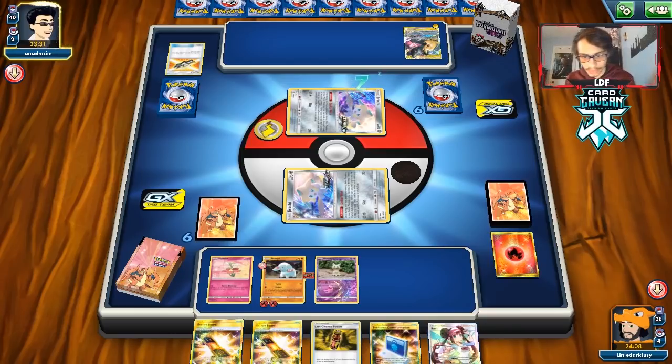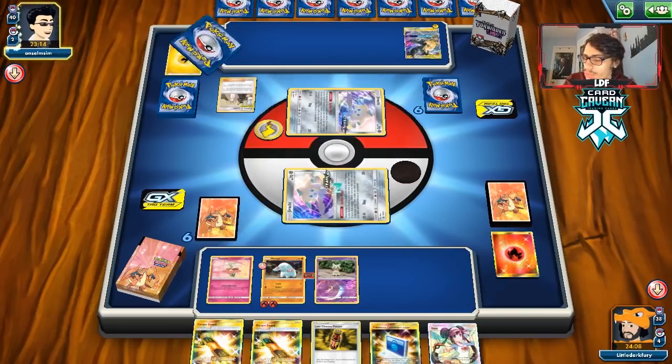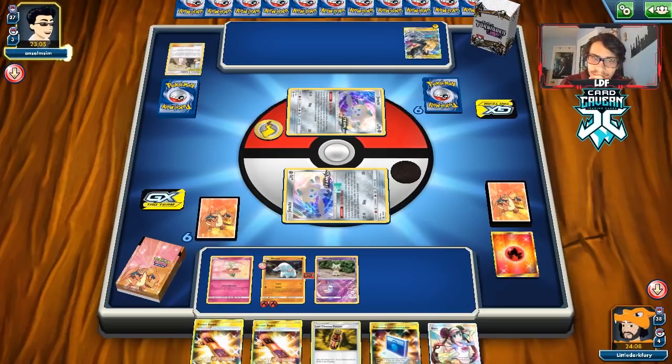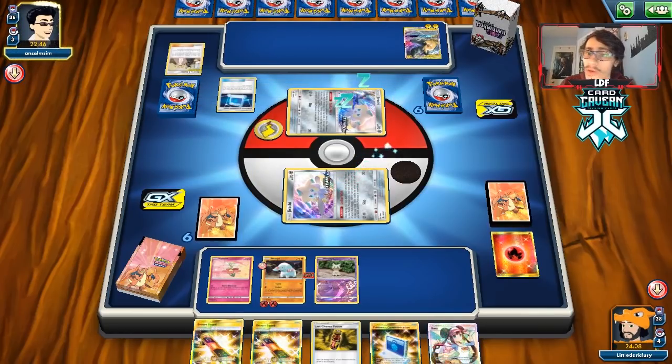If they get Full Blitz off this turn, they'll probably knock out the Florges baby. The Mimikyu in play is cool, but since we're not playing against Mewtwo it's not that useful. Our opponent has a huge hand — they find a Cynthia and another Volkner. They get Poké Communication and an Alolan Raichu. They could also use Custom Catchers to knock out Fampi before it becomes Donphan.